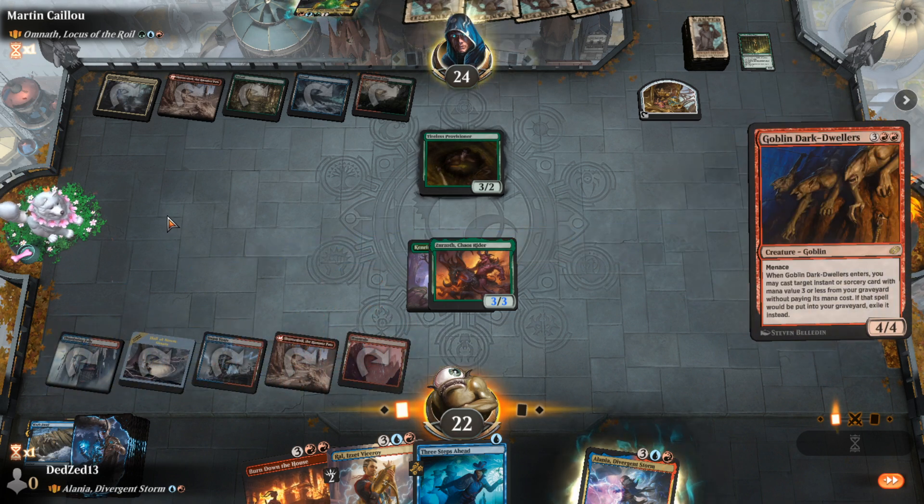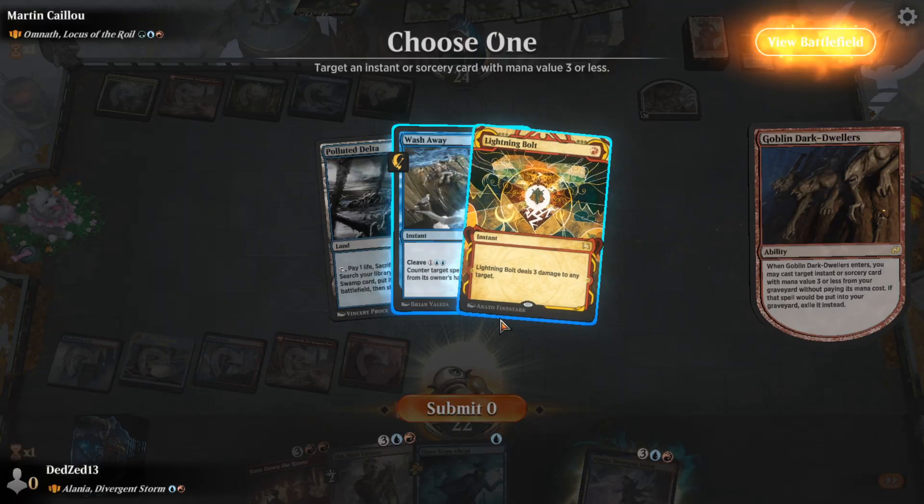Goblin Dark-Dwellers! What the hell do you have for one mana? Do you have like Veil of Summer? I can't think of anything else.